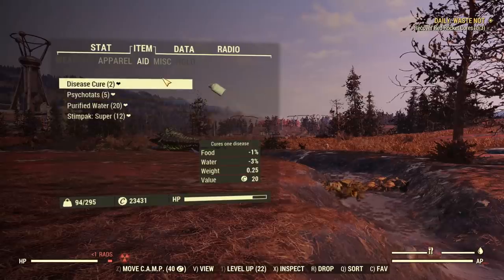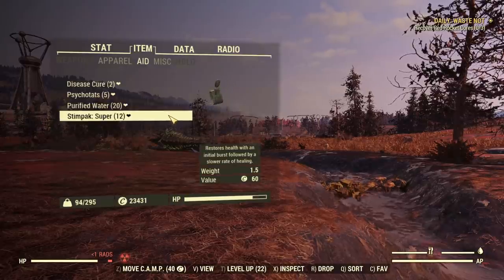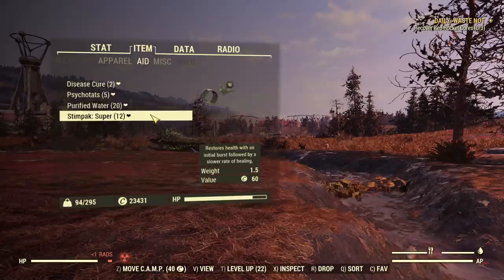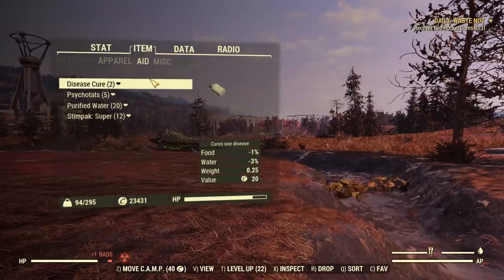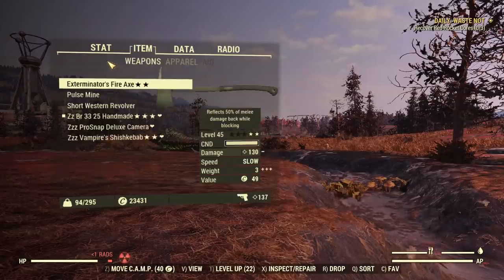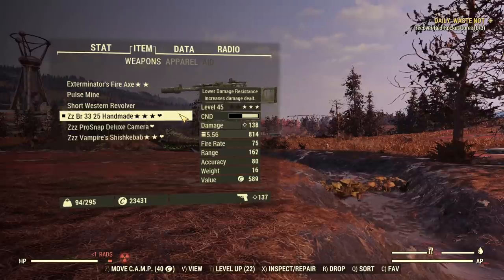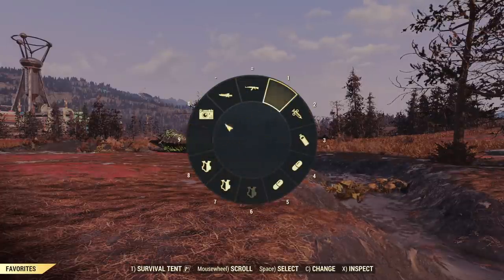Under my aid category I'm just carrying 4 basic items. I do not have any rad-aways, rad-ex, or random food. Super lightweight approach — everything is favorited. When I go to a vendor I sell everything that does not have a heart next to it. Very simple management of your inventory and stash. Same with apparel and weapons — everything favorited, to make trading with vendors and scrapping easier. On my favorite wheel there are still 2 empty slots.